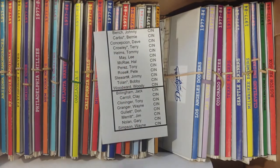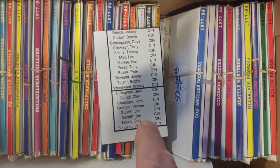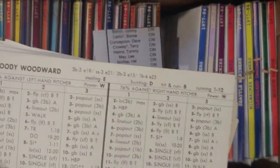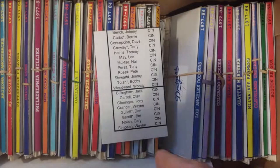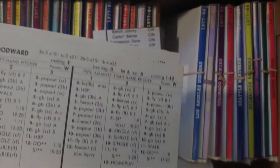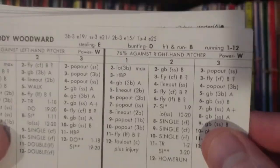Concepcion hit .260, then slumped after that in the next couple of years. Crowley, Helms, and Lee May. Then Hal McCray, Tony Perez, Pete Rose — the magnificent Tony Perez card and the magnificent Pete Rose card. Then you have Jim Stewart, Bob Tolan, and Woody Woodward.